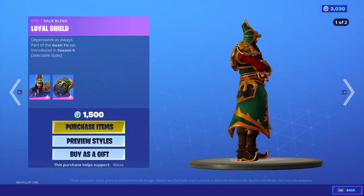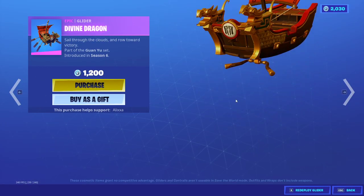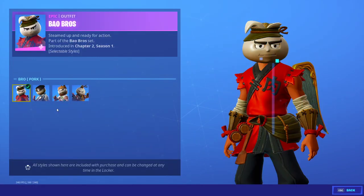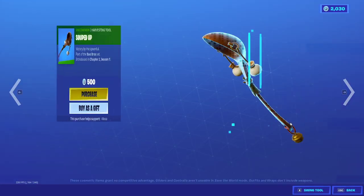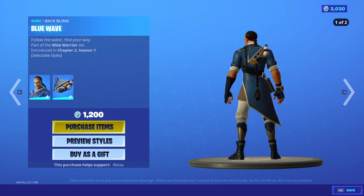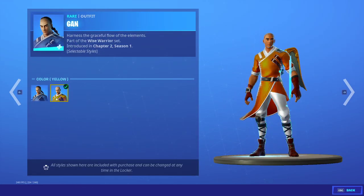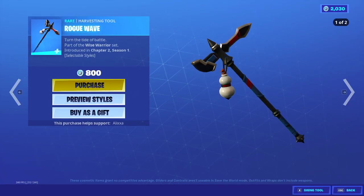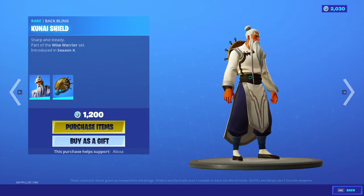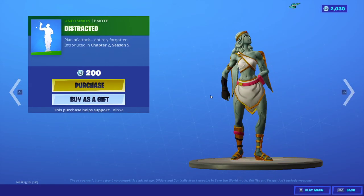Guan Yu is back with the back bling Loyal Shield. Guan Dao. We have Divine Dragon Glider. Bao Bros with the back bling Bao Basket, with four added styles. We have Souped Up. Gan with the back bling Blue Wave, two added styles — and the skin has two added styles. The Rogue Wave, two added styles. Shifu is back with the back bling Kunai Shield. Wisdom's Edge. The leaked Distracted Emote — it's been so long.